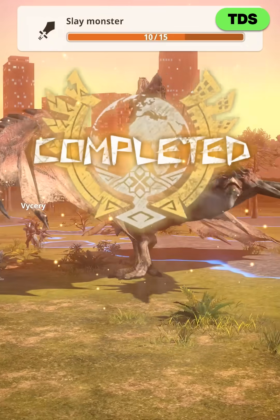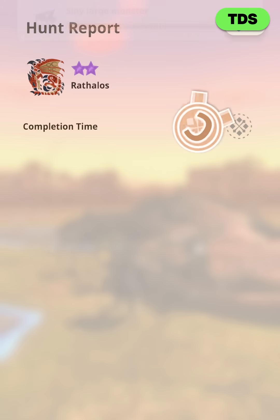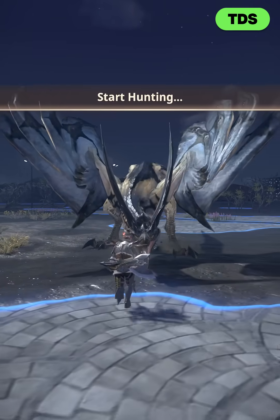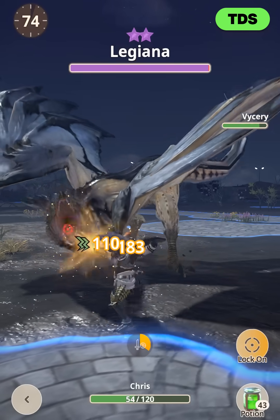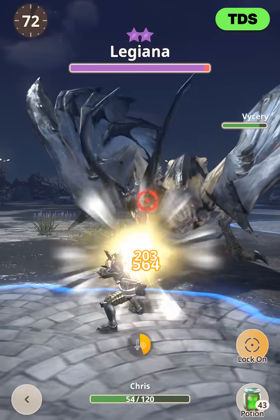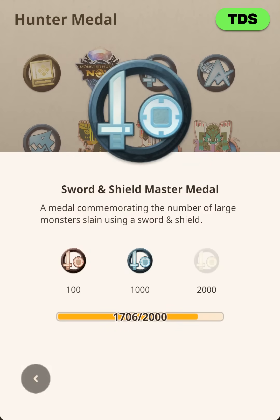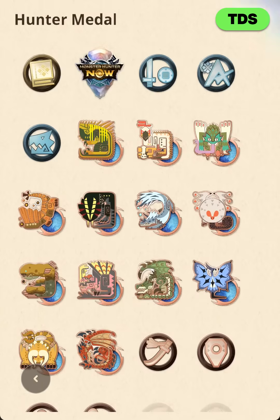We were able to kill a 7-star Rathalos in just 53 seconds with two grade 7 para SNS and one grade 6 elemental bow. So then, let me give the overall summary about paralysis. I just hit hunter rank 70, and I've been using this SNS roughly 1500 times judging by the medal I have. So how good is it?